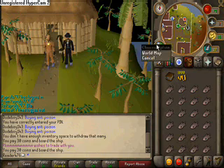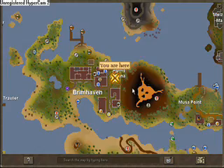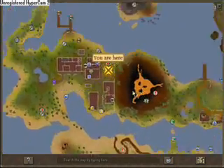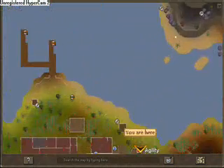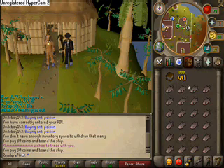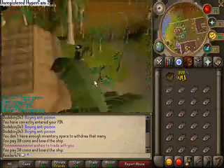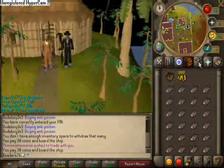Where you can be found is here in Brimhaven, in that little Agility Arena. Items you'll be needing are a lobster pot, 1k coins, basically food, and light armor if you can.